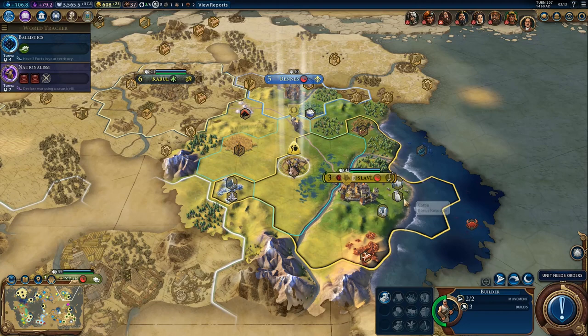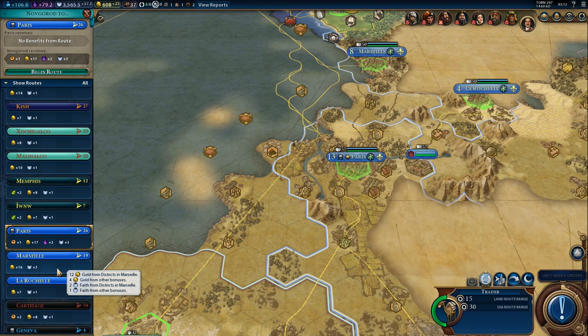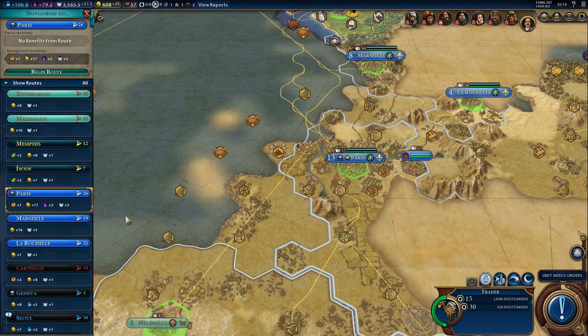And the trader - I think we should go for the trade route that will give us the most gold. Plus 15 is pretty nice. Plus one production, plus 17 gold, plus two culture. The only problem is that I was kind of planning to declare war on France, but I'm leaning towards attacking China first. France will be much easier to attack because Paris is right next to us. Let's use that trade route - so our next target is definitely going to be China.